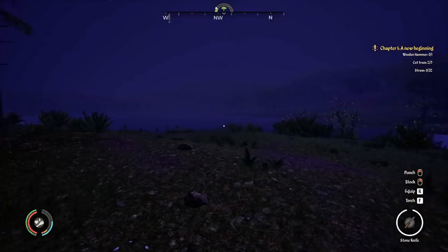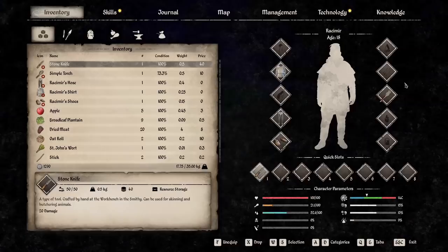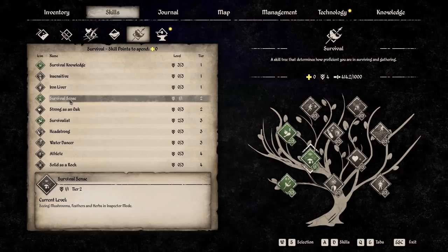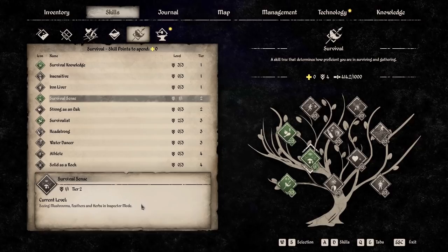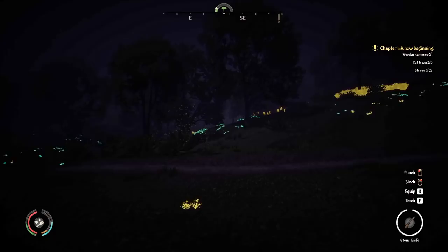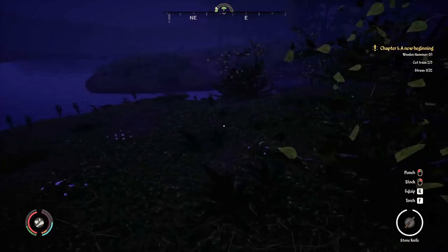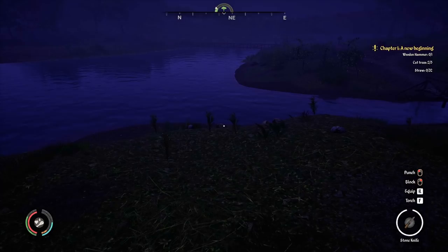I'll come back just real quick. It's dark — I did have to show you this. I'm getting skill points rather quickly because I increased the XP and stuff. Survival sense — this shows you that survival sense can show you mushrooms, feathers, and herbs in the inspector mode, which is by pressing Alt on the keyboard. But they've also — if you hit the inspector mode, it also shows you stones and sticks that are laying on the ground. It does not show you the stick bushes. The stuff that is yellow is brought up because of the survival sense; the stones and sticks on the ground are shown in green.